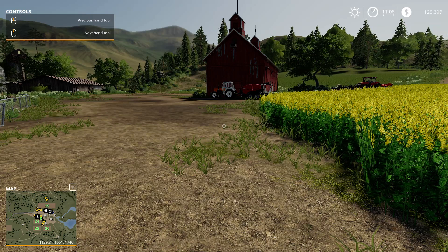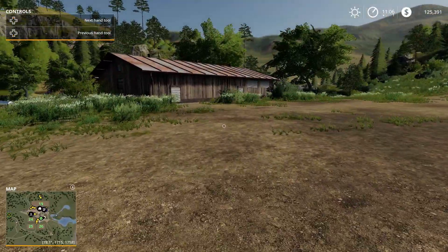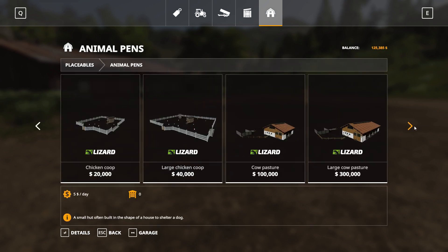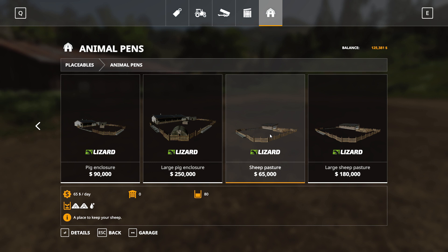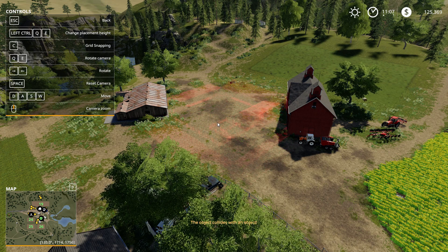Welcome to Farming Simulator 19 on Ravenport farm. Today is the day of the sheep, and I'm thinking somewhere in here looks like the best place for it. I'm going to look at buildings. I'm not going to have a huge number of sheep. Let's see — this one is only 80, that's 250. Of course this is all I can afford unless I...